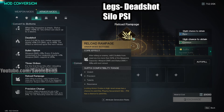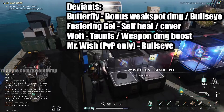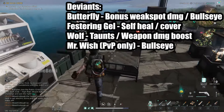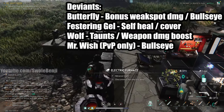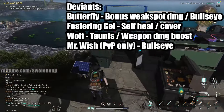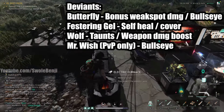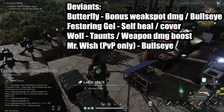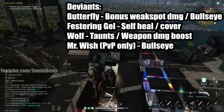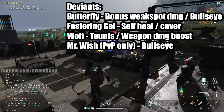Reload Rampage for trash farming is really nice too — it refills bullets whenever you kill an enemy. For Deviants, I personally use Festering Gel just because this build doesn't really have a heal option. The Butterfly gives you bonus damage to weak spot damage and marks enemies with Bullseye — but we have a stronger Bullseye as our offhand. The Wolf will taunt enemies and increases weapon damage dealt, but it got nerfed recently. For PvP, you have Mr. Wish — deals good damage and marks enemies with Bullseye — but again, we have a way to mark Bullseye ourselves.